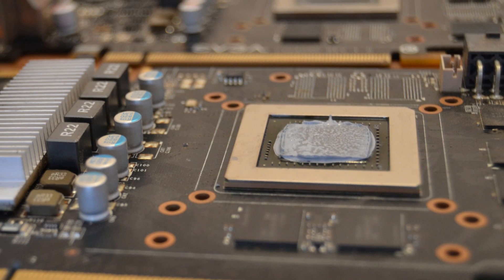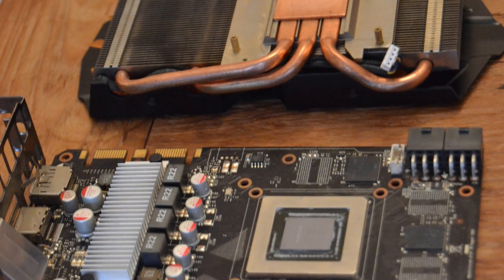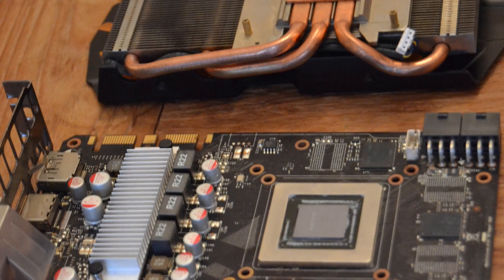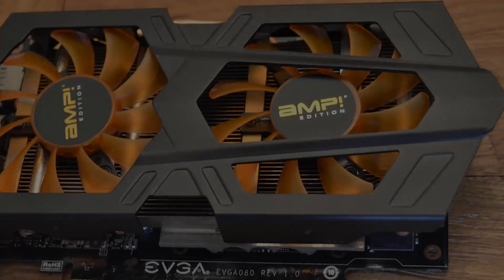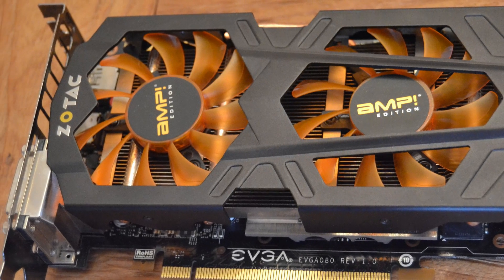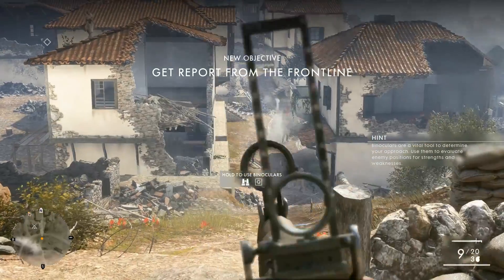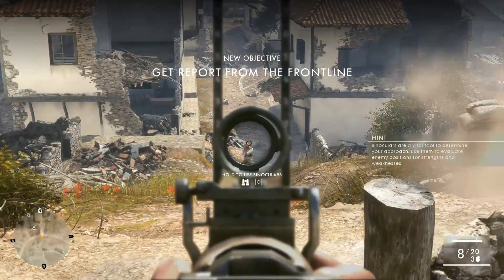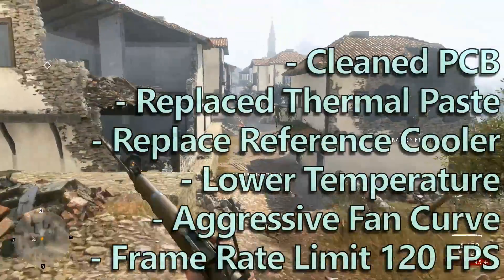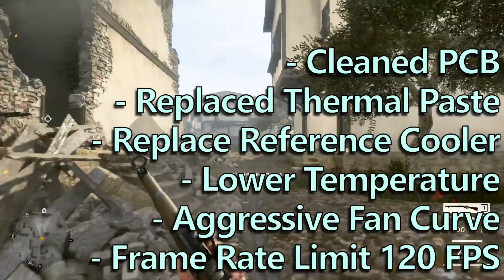The GTX 660Ti I recently refurbed had a really nice cooler, but it's a little bit overkill for the 660Ti. Swapping those coolers onto the 670 might help reduce those temperature spikes. So out with the 660Ti — strip that back and create a Zotac AMP EVGA 670 hybrid. Putting it back into the test rig, it boots up to Windows, which is a good start. The idle temperatures are considerably lower than on the reference cooler, so I set a more aggressive fan curve profile in MSI Afterburner.